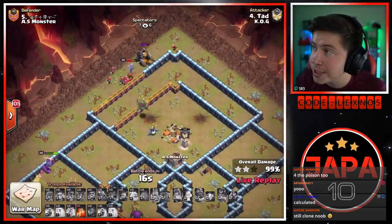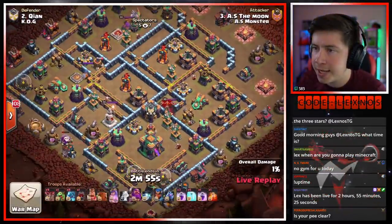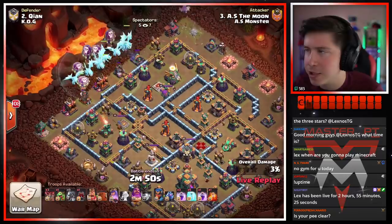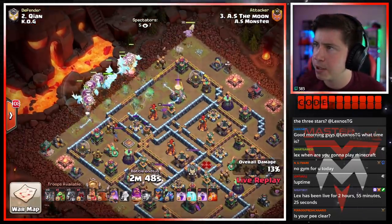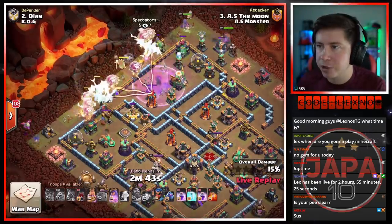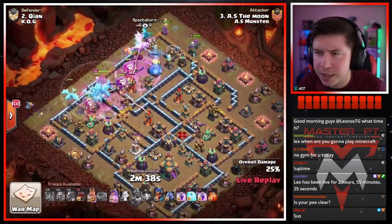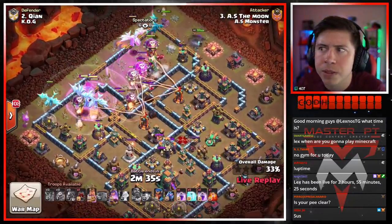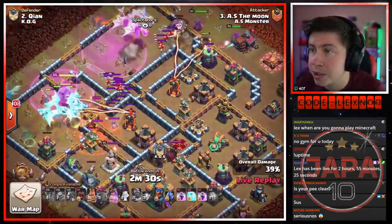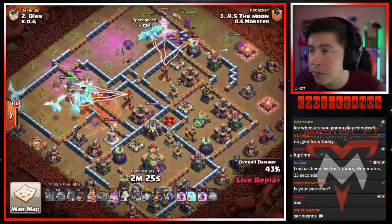The Moon is in with the next attack for AS Monster, coming in with a little e-dragon action. Lots of e-dragons from the top left side of the base — queen to walk from 12 toward three, early as heck. Warden ability, baby dragon at nine o'clock, double rage — pretty classic e-dragon stuff. He's got a log launcher currently activated; I'm assuming he'll switch it to a blimp but I've been wrong before. Bringing the queen to walk from 12 to three — couple headhunters coming out of the CC.